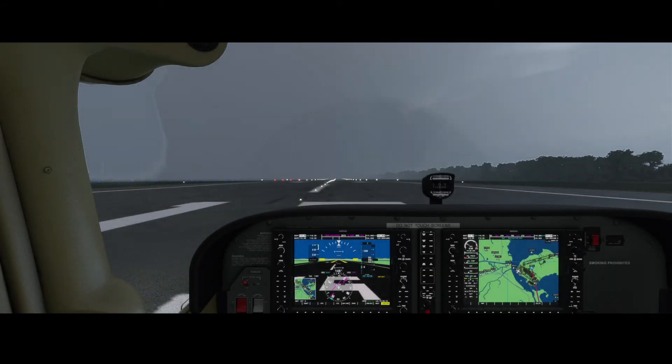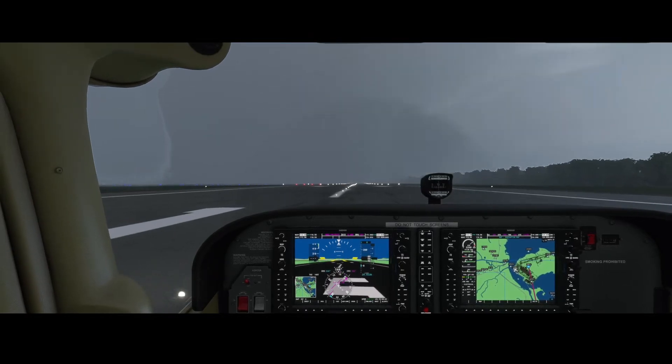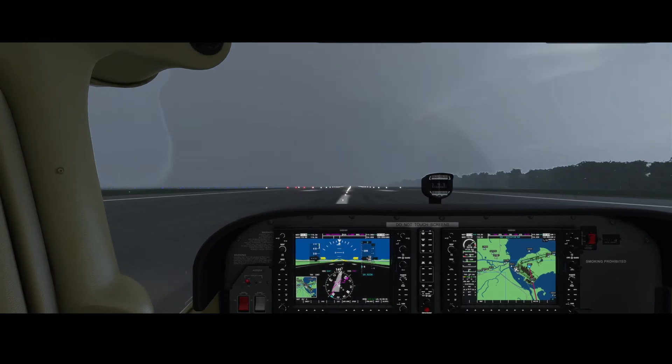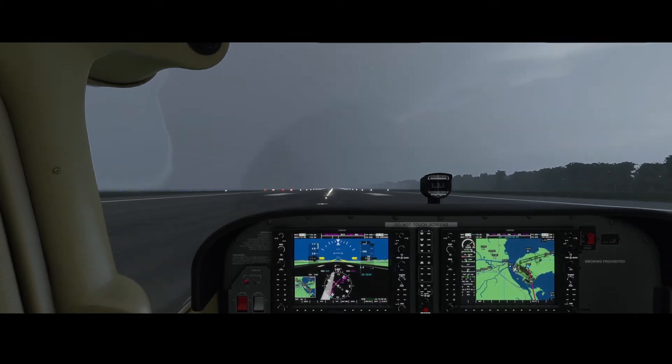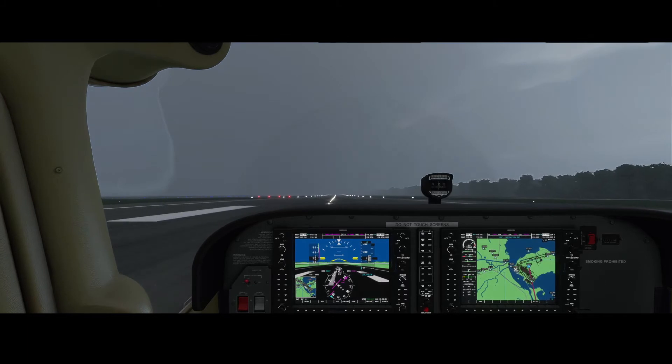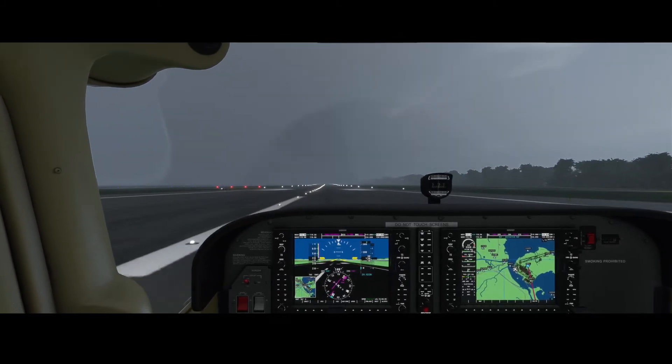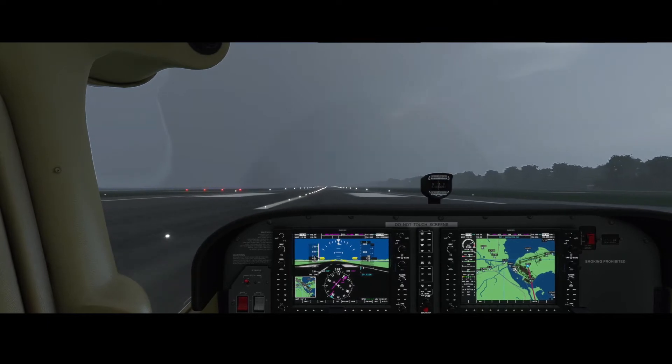So let's remove the parking brakes, increase power, and depart to fly over the airport. The airport has multiple runways — this is just one of them where we are located. But it has several other ones also, as you can see on the small map.